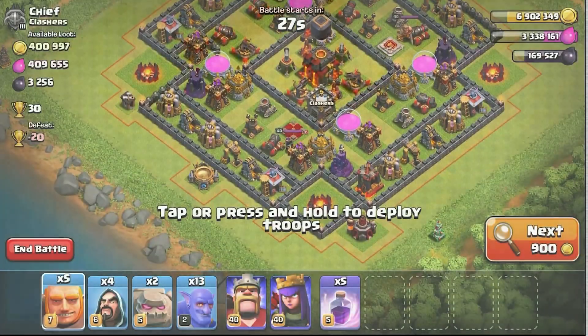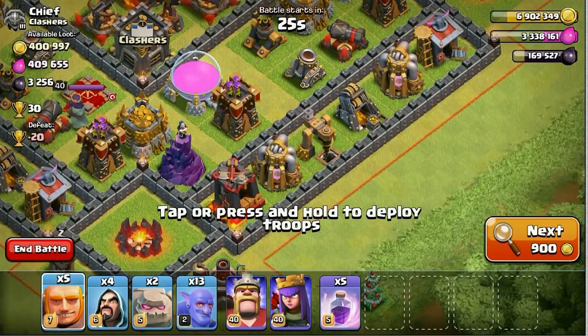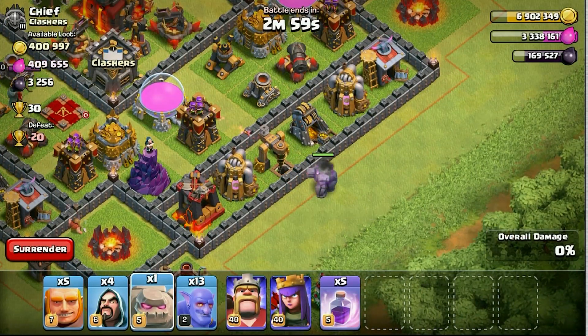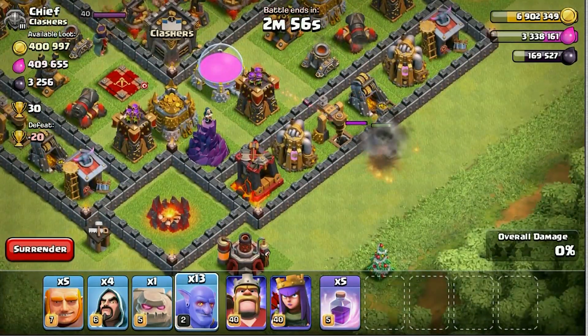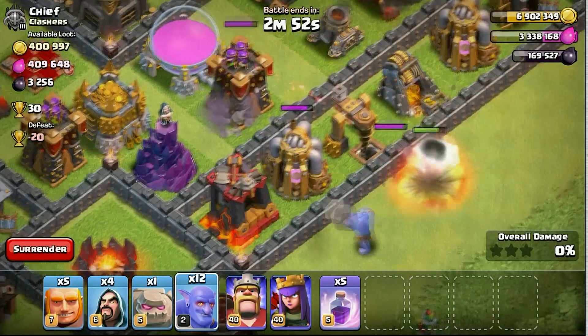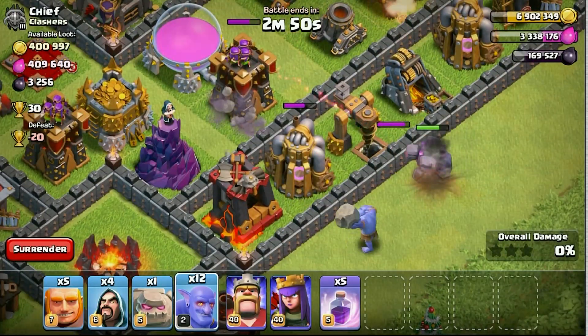I'm kind of worried if we have too many purple troops in the game — everything's purple. But you guys, these guys definitely have some cool attacks and some good animations too. When they throw their stuff, it hits the first target and bounces to the second one, so it does double damage.